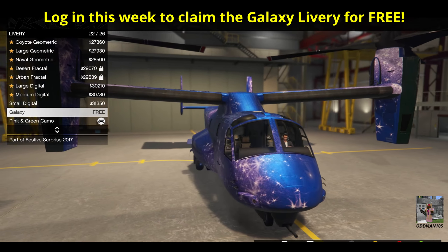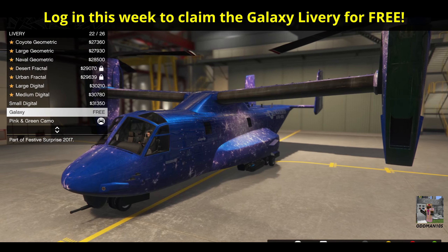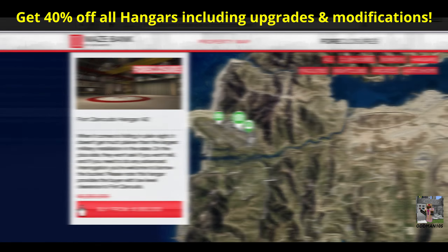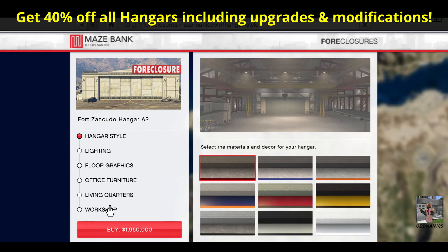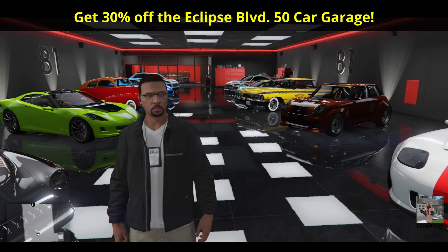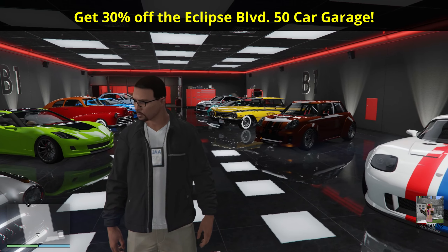Login unlocks for this week include the Galaxy Livery for the Mammoth Avenger — all you have to do is play GTA 5 Online anytime during this event week and you'll get this livery absolutely for free. Property discounts this week include a 40% discount on all hangars, including all upgrades and modifications. You'll also get a 30% discount on the Eclipse Boulevard 50-car garage.